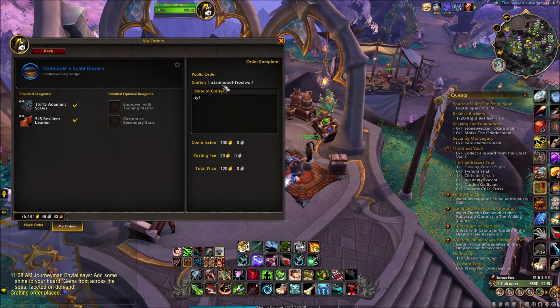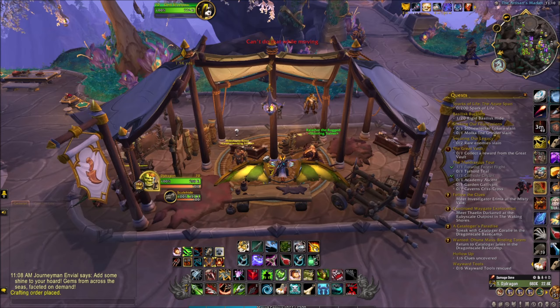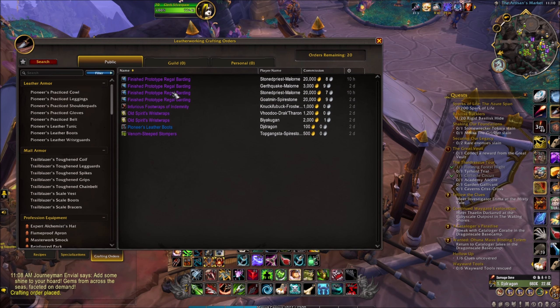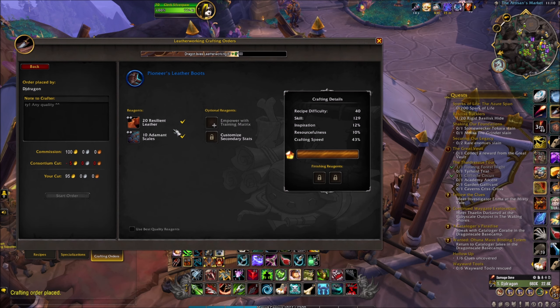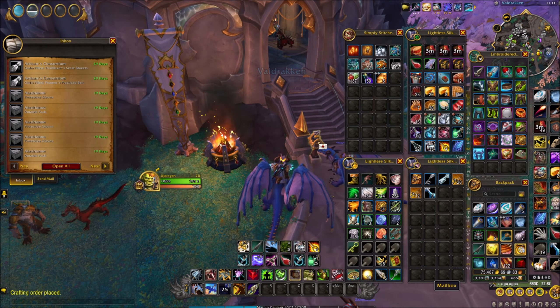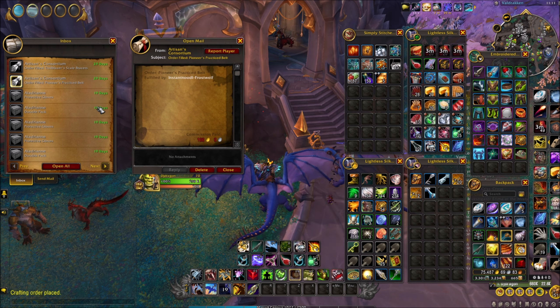To see your order, go to your workstation, click Crafting Orders, then search. You can see the order listed — in this case as DJ Dragon — and anyone can choose to start the order. Note that you cannot claim your own order. Once someone crafts it, you'll receive the item by mail.